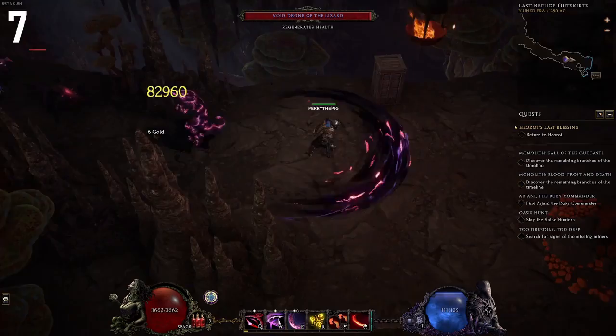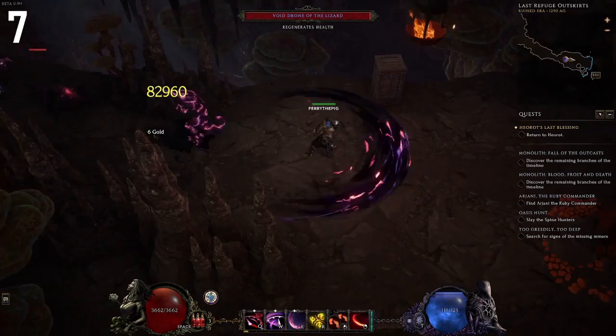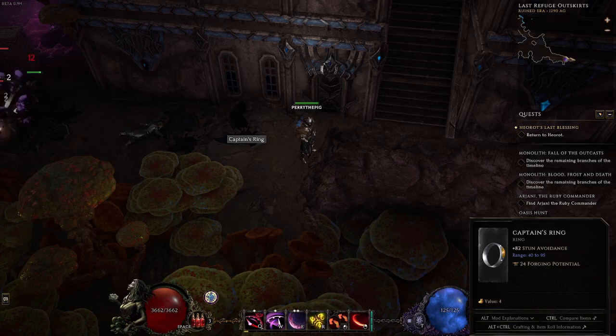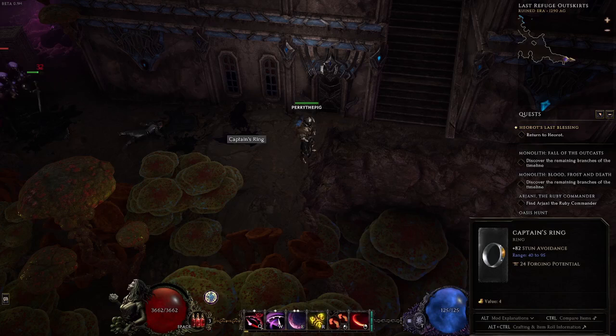Number 7 on our list is a drop-only item. It's not a unique, it's not a set item, it's not even an exalted modifier — it's a base type that you can craft on, and it only exists in one small corner of the game before you get to the very first town. Taking the path to the bottom right, you'll see that the Captain's Ring is sitting there waiting for you. It has a stun avoidance implicit, and while that might not be valuable late game, it certainly keeps you from getting stunned for quite a while during the campaign.